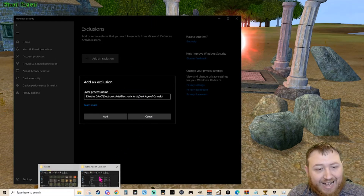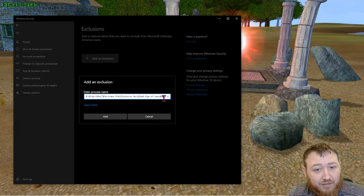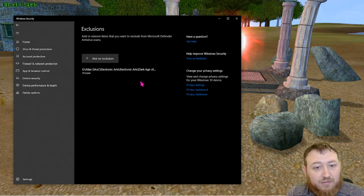Now we're going to add to this path because right now game1127.dll is the process that's running. So we're going to add a backslash — make sure you have the correct slash. The exclusion is now in.